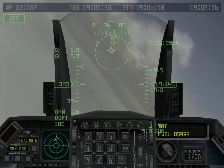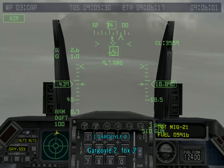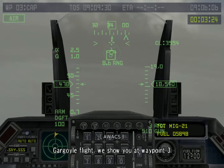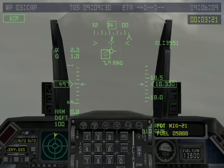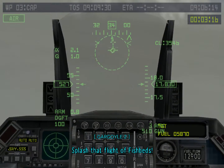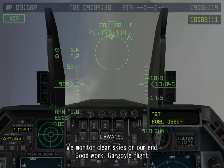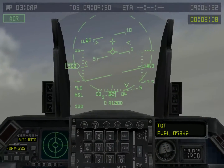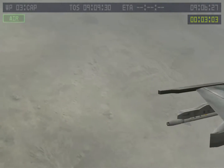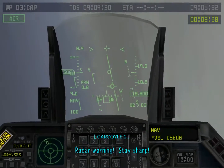Lock. Gargoyle 2, Fox 3. Gargoyle flight, we show you at waypoint 3. This is the last target and we're only at the start of the 3-minute timer. Let's blast that flight of fishbeds. We monitor clear skies on our end — good work, Gargoyle flight. It was a nice mission, I guess I can relax a little now. Radio warning, stay short! Oh shit, I'm flying into the SAMs.